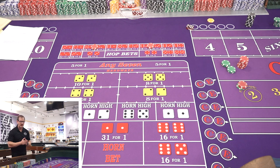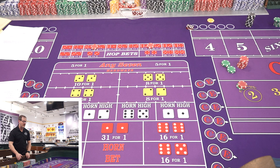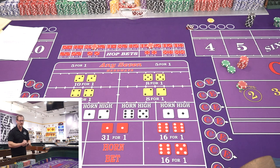You definitely want to play this at a place with downtown odds or higher-level odds — look for 16-for-1 on the easy ways and 31-for-1 on the hard ways, to max out what those hopping bets pay. You also ideally want a place with double on the two and triple on the 12. There are no casinos left that do triple on both, like on this layout, but you can find places that pay double on two and triple on 12. If you can find 16-for-1 on the easy ways at the same place, that's where you want to play this system.